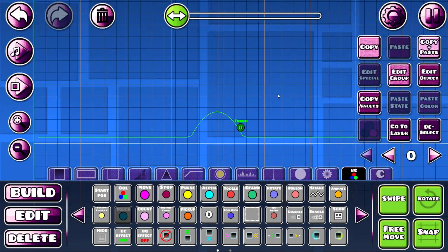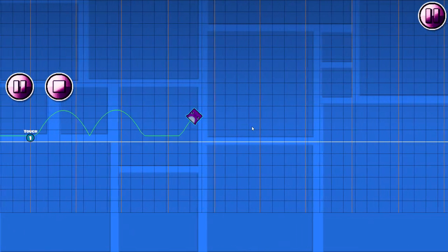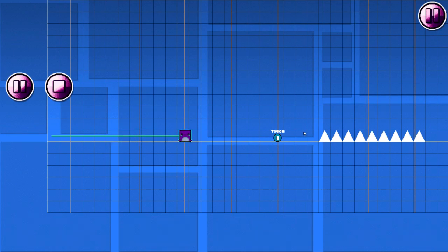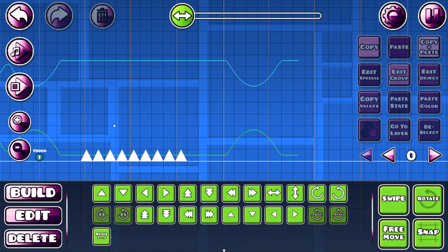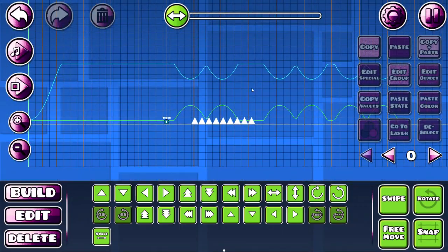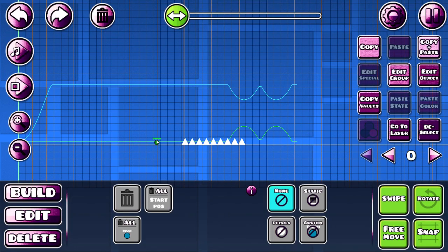So the next trigger is touch trigger. Let's add this to group 1 and make it hold mode. So when you hold, it will take away the group 1. If you don't put it in hold mode, when you click, yeah — so every time you click, it either toggles them off or on. Then dual mode — so if I click over here, it will trigger there, and if I click over here, it will just jump. So you can make some pretty nice stuff with that. Toggle on means it will just toggle them on, and toggle off means it will toggle them off — so that's touch trigger.